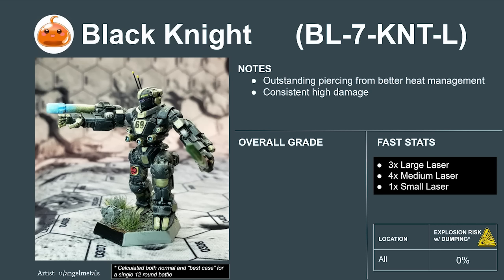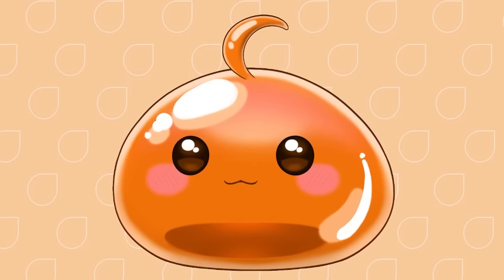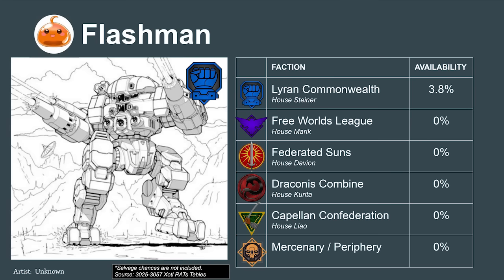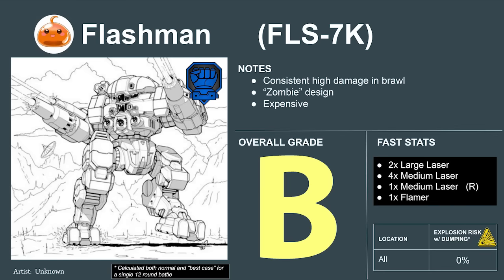The Free Worlds League Black Knight 7L variant is even better. The mech trades its PPC for a large laser and two heatsinks, letting it sustain three piercing attacks a turn — the highest of any heavy mech in the Succession War Era. For this unique ability, the KNT-7L rates to a 6.3 or an A on the tier list. Rounding out the Battleline group is the Lyran Commonwealth's Flashman — a reliable energy build with solid combat performance, only penalized for its rather high cost. It rates to a 5.6 or a B.